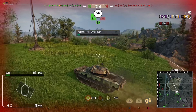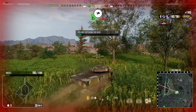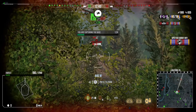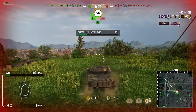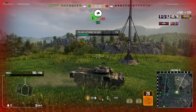I'm pushing up into the middle into the cap circle. I have no intention of capping but I know a lot of enemy tanks are in the town location. I want to force the enemy team to come out of hiding and fight a little bit, so we can try and get some easier damage or assistance. We spot the enemy Bourrasque at the top of the hill and pick up about 1200 assistance.